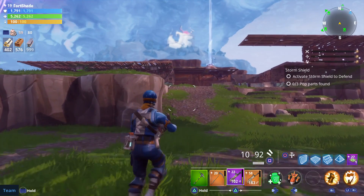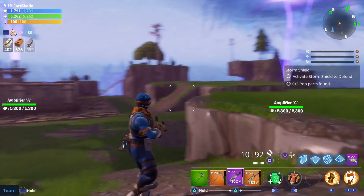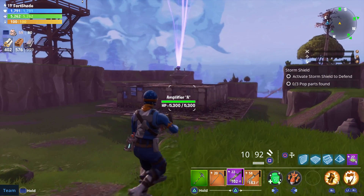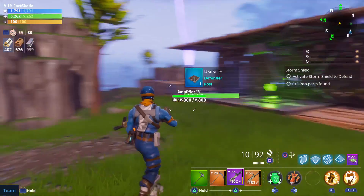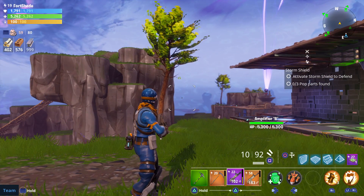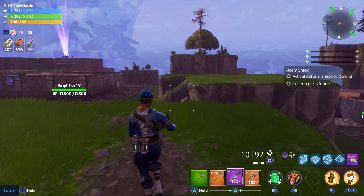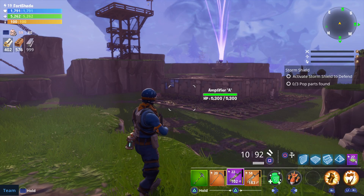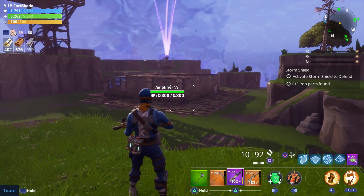There'll be many different times you have to go to your storm shield to defend it. When you get to a certain point — I'm on seven — you'll move out and see these amplifiers. You'll have to activate them and then defend them. This is a defense kind of game, so there'll be different ways: a certain amount of time they last, or you've got to kill a certain amount of enemies and keep killing until the time's up or the enemies are dead.